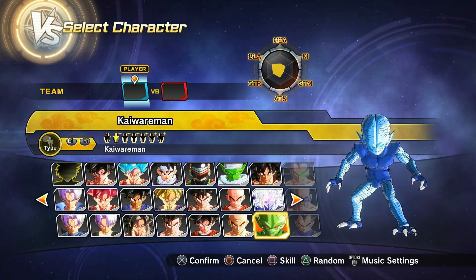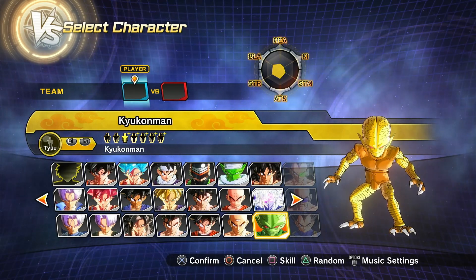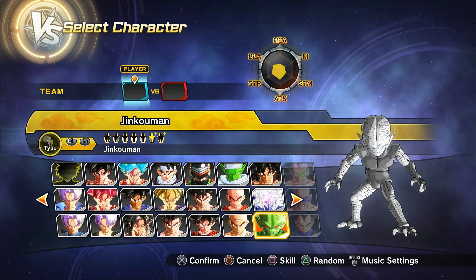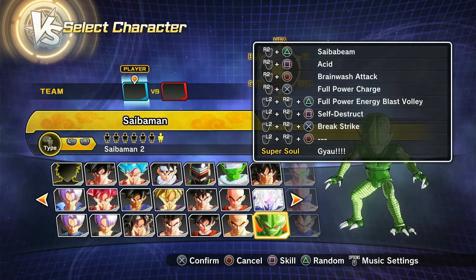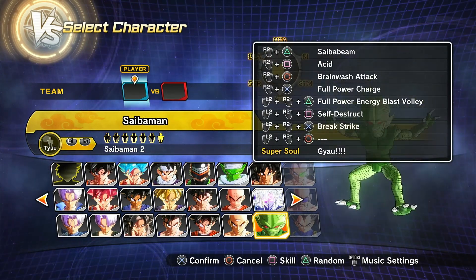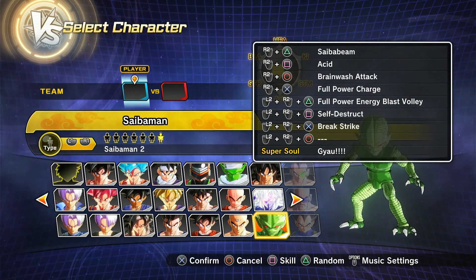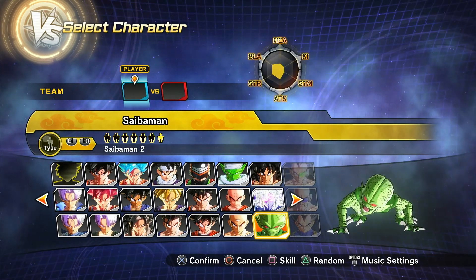Then we have the Cycoman, the Kyomen, the Kyokomen, Kavimen, Tenmen, Jinkomen, and a Festival version. Wait, why is there another Cycoman here? Why are there two Cycomen? Oh — it's the Brainwashing Attack Super villain version.